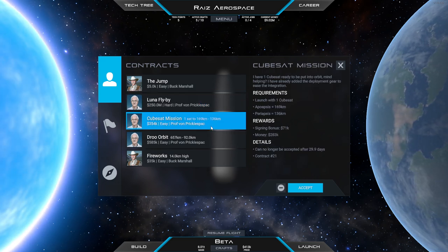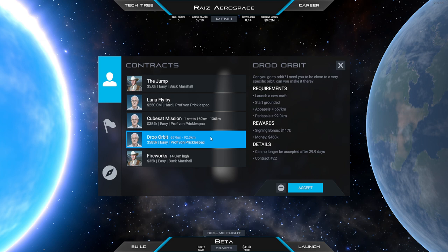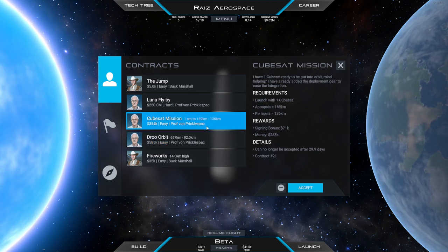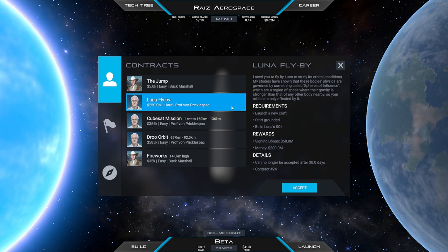This CubeSat mission doesn't interest me anymore — it's small. We need bigger satellites to launch instead of a CubeSat. So yeah, I'll just take this Luna flyby contract.